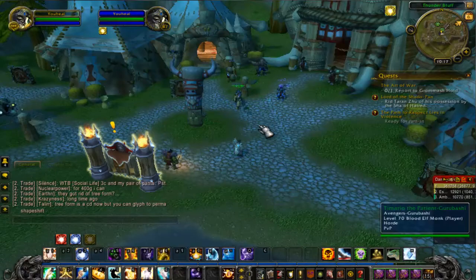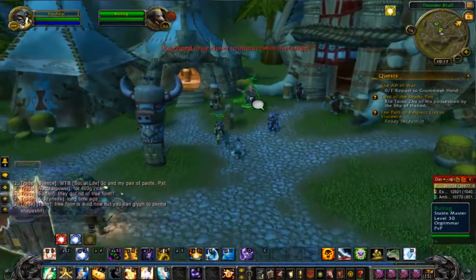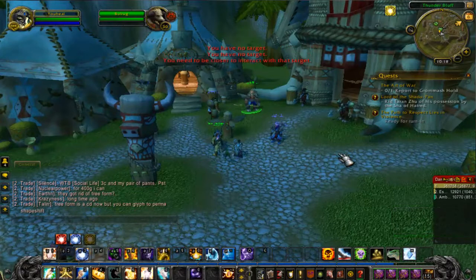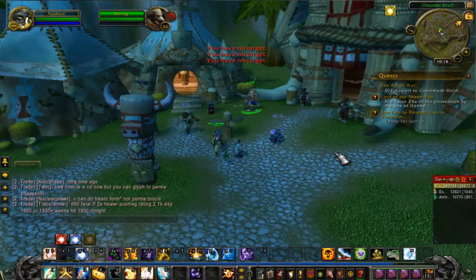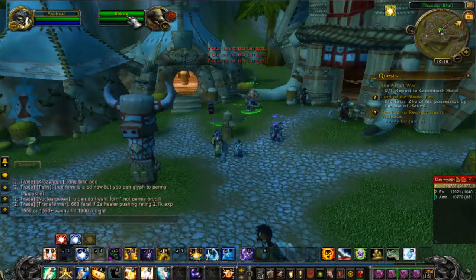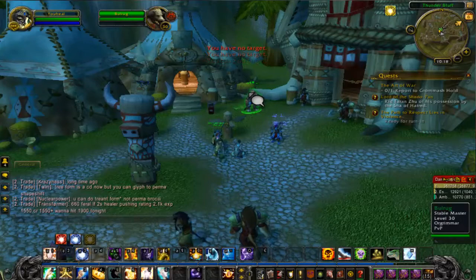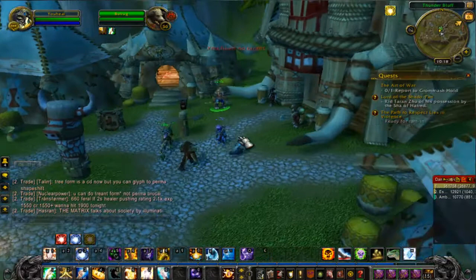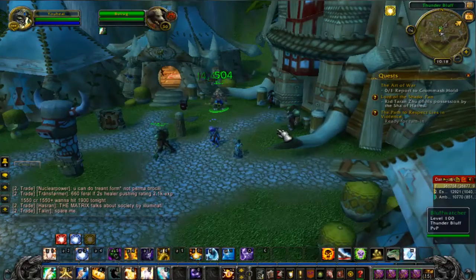Take it this way: if I am clicked on this guy and I'm not moused over and I try to heal him, I'm not going to be able to heal him because he's not targeted. But if I mouse over his name, I'm going to be able to heal him. So I just mouse over, click, and he gets the heal.